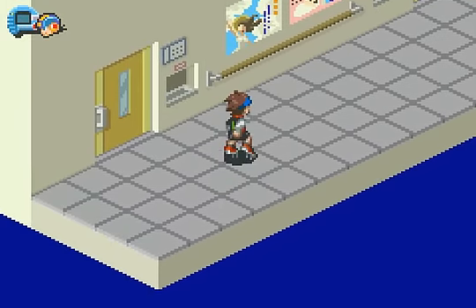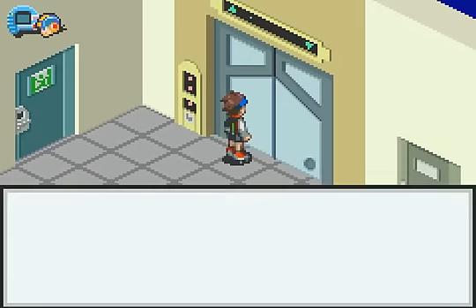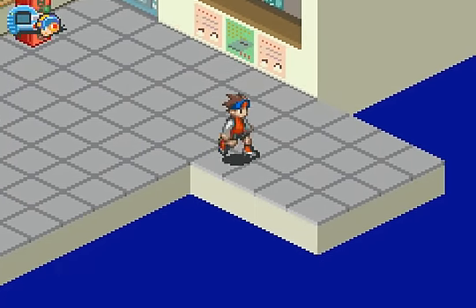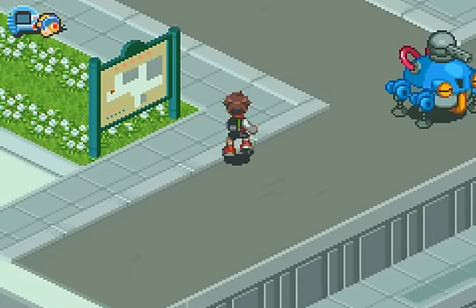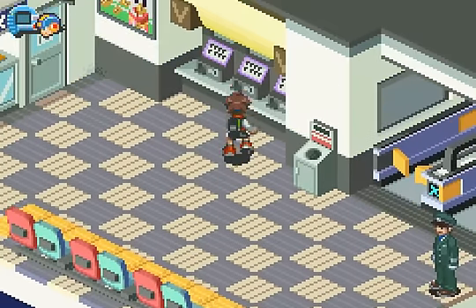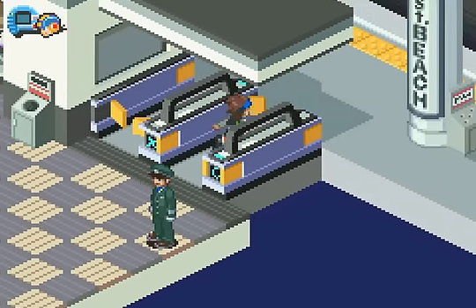Well, the best place to look would probably be Scilab. We did get a card key, so I assume it leads to that room we couldn't go to back in Dad's lab. So I think that's the first place we should look. Hopefully I'm on the right side of things and going to the right area.